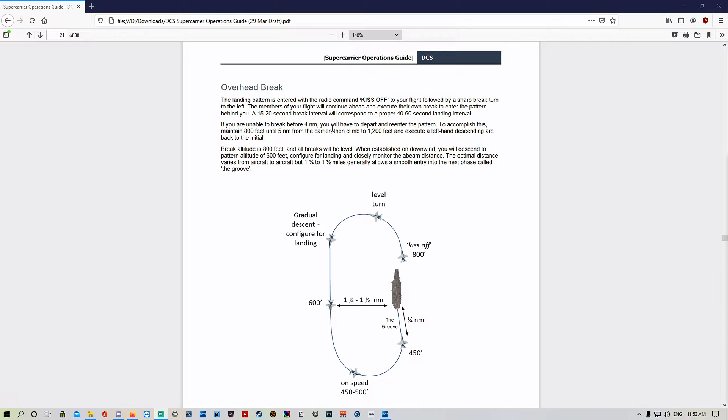To re-enter the pattern: maintain 800 feet until five nautical miles from the carrier, then climb to 1200 feet and execute a left-hand descending arc back to the initial break. Break altitude is 800 feet and all breaks will be level. When established on downwind, descend to pattern altitude of 600 feet, configure for landing, and closely monitor beam distance. The optimal distance varies by aircraft but 1.25 to 1.5 miles generally allows a smooth entry into the next phase — the groove.